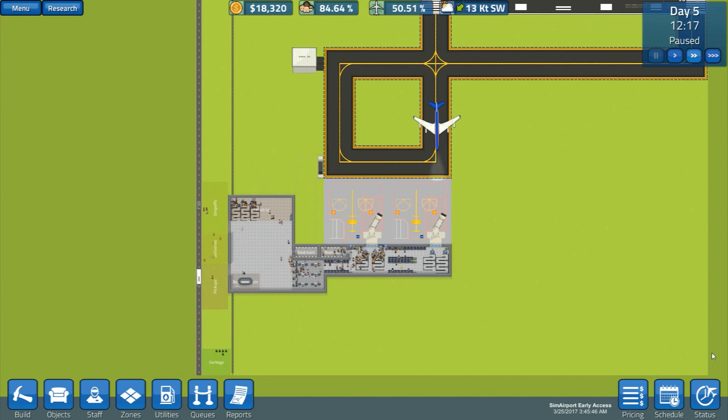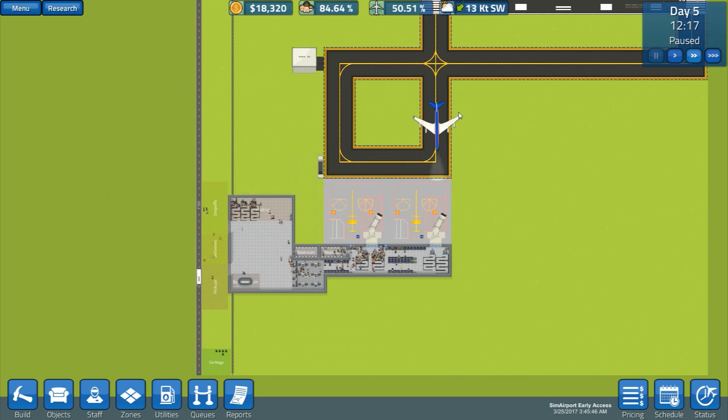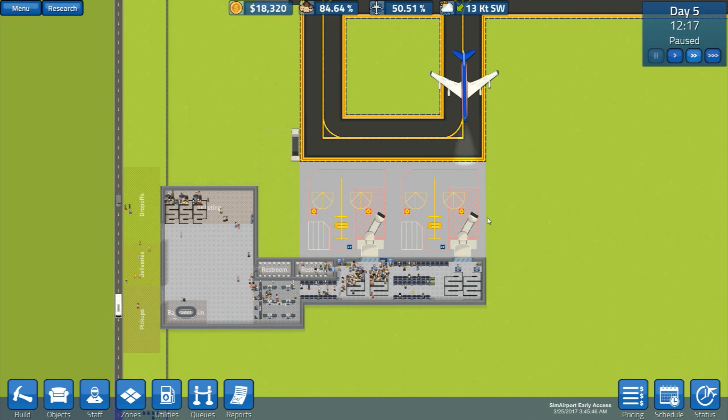Alright - have we got this 'failed to reserve gate'? Why is it doing that? I'm going to try to fix this in the next episode. It could be I'm going to have to unassign and reassign some stuff - I don't know, we'll have to see. So I'll see you all next time, thanks for watching. I've been Stranky, this has been SimAirport - see you all next time! Bye bye.